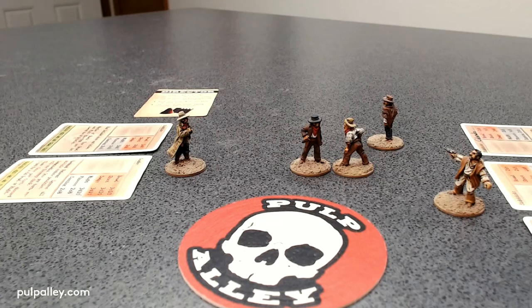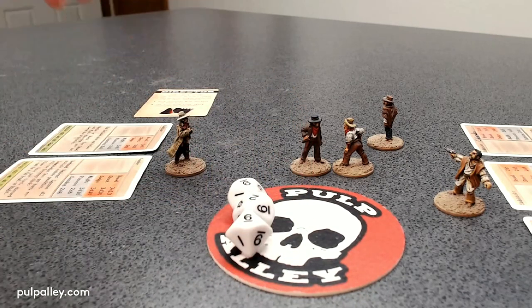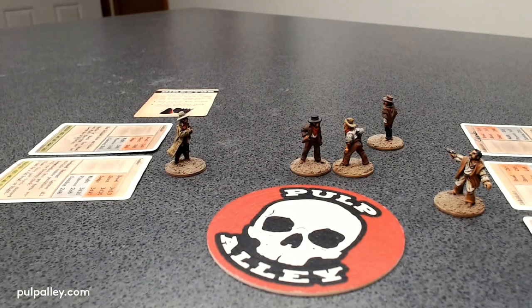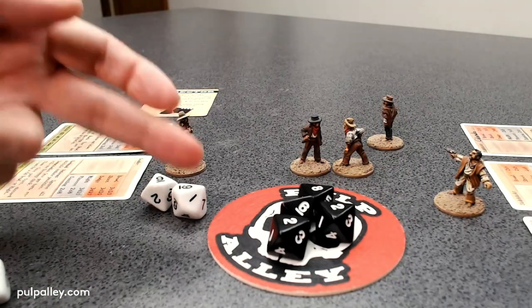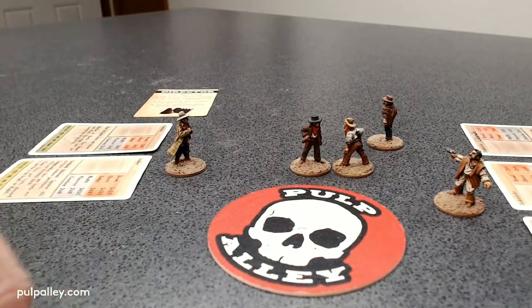The Colonel decides to rush in — he's a veteran of the Civil War and he's taking the fight to the enemy. He chooses to roll his brawl skills. Luke looks at this and says he doesn't want to brawl the Colonel, so he's going to try to dodge away. Luke has four d8 in dodge. The Colonel rolls and gets two nines — there's absolutely no reason for Luke to roll because he cannot handle those nines. Luke has to roll a two-dice health check and he passes — he is not injured.